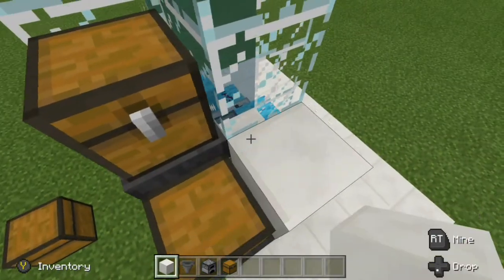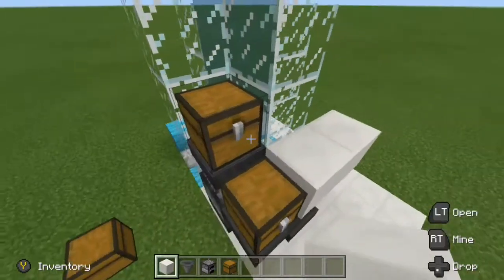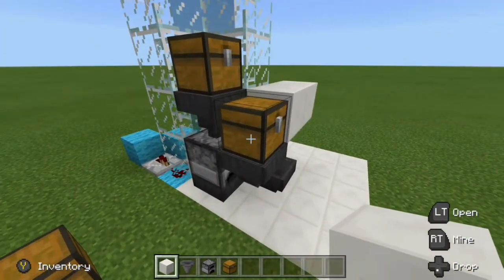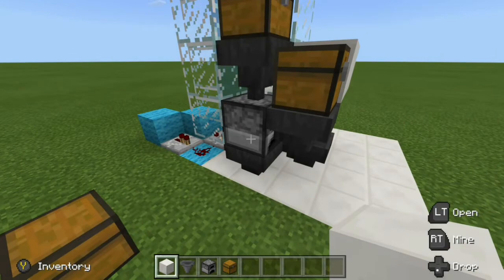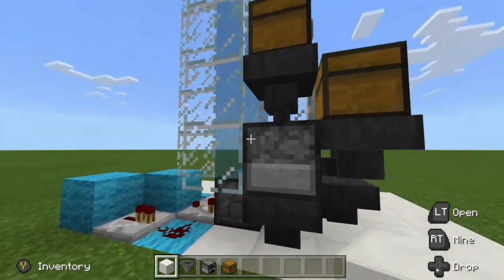This is going to be our floor level right here, so we place another block right there. There is the auto smelter all set up. Our fuel will go into this chest here, filter in, and then we place our ore up top, that will go in. When it turns into ingots, it will filter down below, go into our item elevator, and then make its way up.